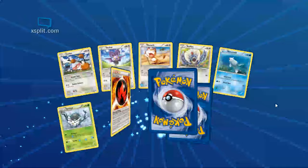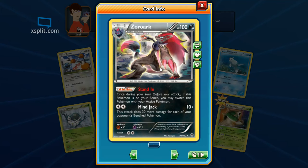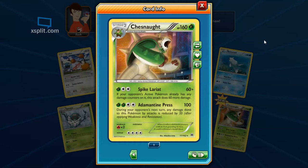More Burning Energy! And I don't have one of those — let's see what Zorark can do. Once during your turn you may switch this Pokemon with your active Pokemon — so he can just come in whenever he's ready. Good if it's under a status effect and can't retreat. Mine Jack does 30 more damage for each of your opponent's benched Pokemon — that could be pretty powerful, like 160 damage. And Chesnaught — Spike Lariat for 60 plus, if he already has any damage does 60 more. Adamantite Press for 100, during their next turn reduces damage by 20.